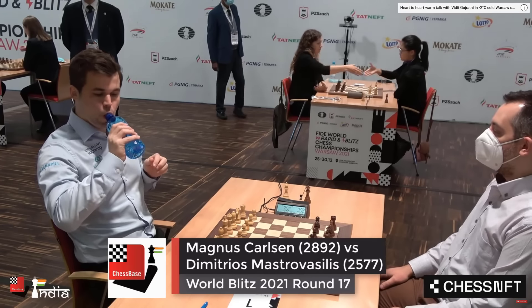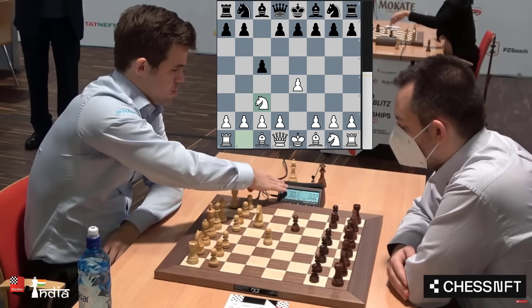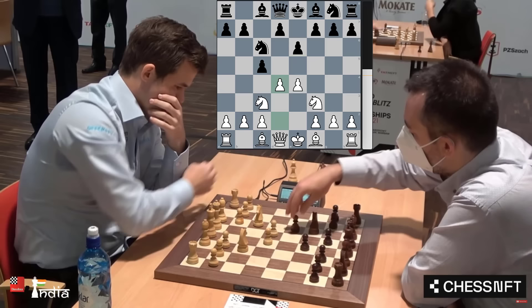The best player in the world, Magnus Carlsen takes on Dimitros Mastro Vasilis at the World Blitz. Opens the game with one e4 and we have the Sicilian on the board. Magnus goes for the closed Sicilian with knight to c3 and Dimitros brings his knight out, knight to f3. Maybe Magnus wants to go for the open Sicilian and, having avoided some of the lines, does play it: d4, pawn takes, knight takes on d4, and a6 is played.